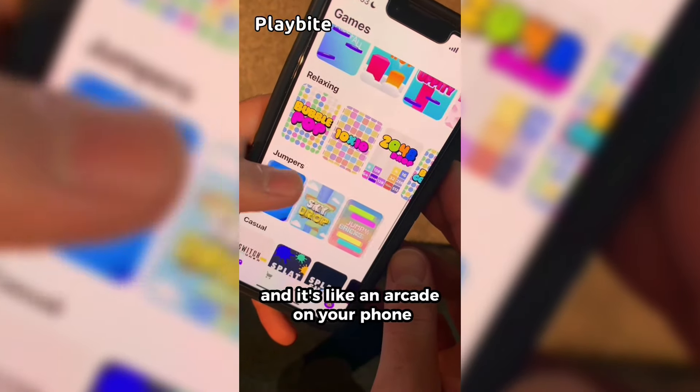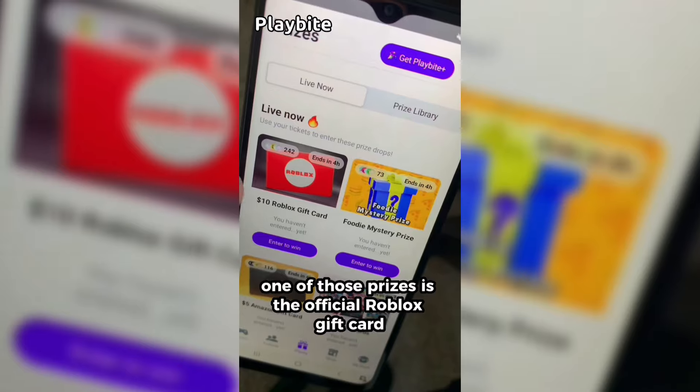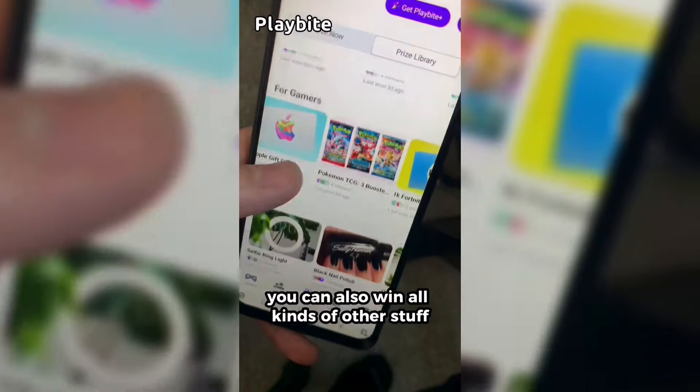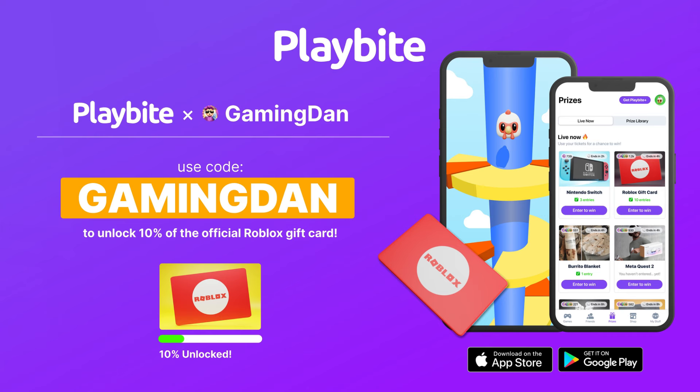But if you are ever in need of Robux, go ahead and download this app called Playbyte. It's like an arcade on your phone where you can play fun games and win prizes, including the official Roblox gift card and all kinds of other stuff from electronics to snacks to fidget toys. Download Playbyte today, linked down below, and also use code GAMINGDAN. By doing so, you'll be 10% of the way there to earning your first $10 Roblox gift card.